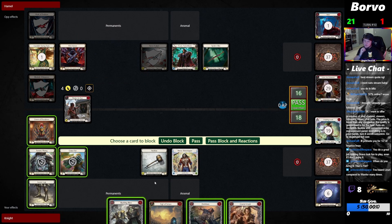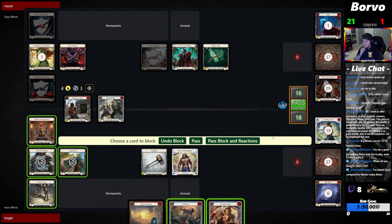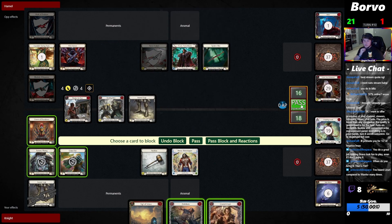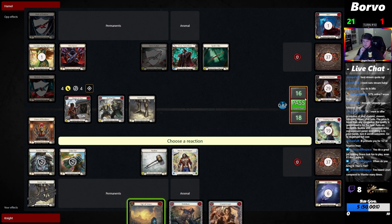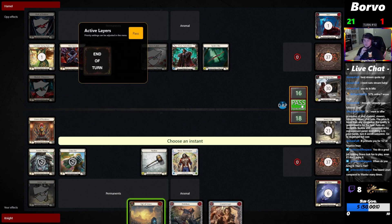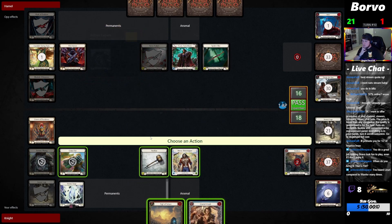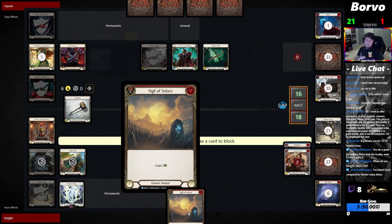I almost want to just block on here. They are burning a lot of cards out of me. Making a surge is probably important — I think I'm gonna do that. Maybe it might be worth doing this too. They're not flinging their other dagger — that's crazy if they do. And then we'll arsenal this.